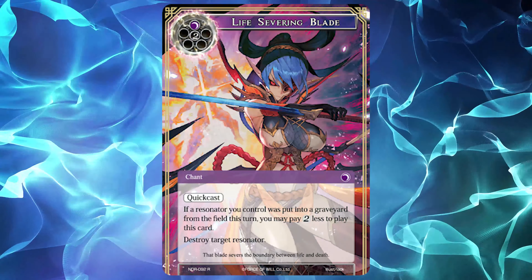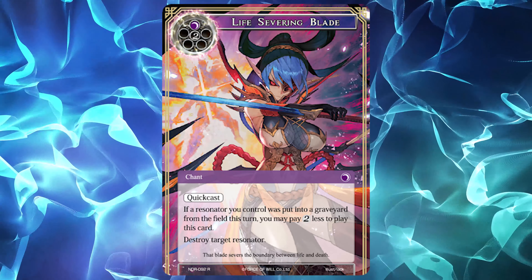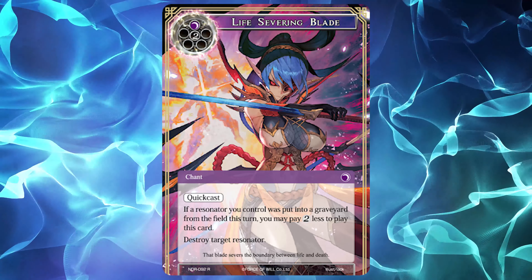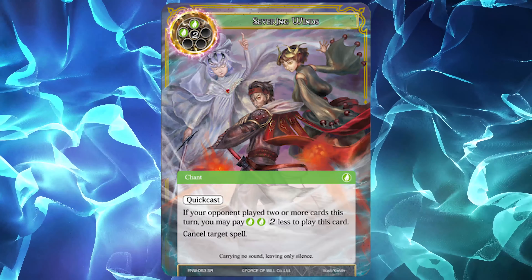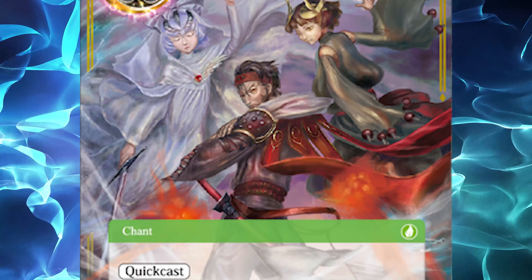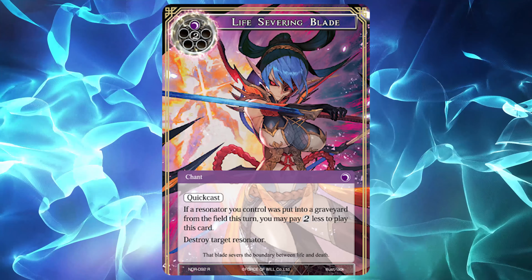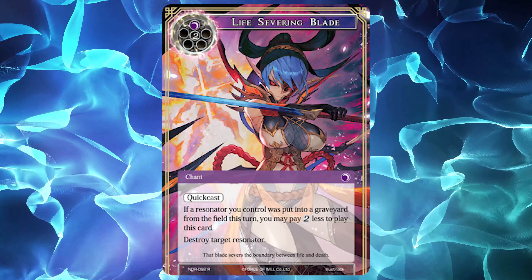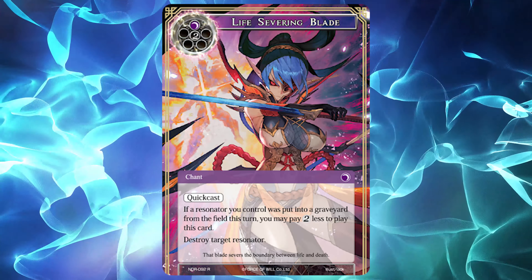My top card from New Dawn Rises is Life Severing Blade, a 3-cost Darkness chant that destroys a target Resonator. It also has the effect to reduce its cost by 2 Void Will until the end of a turn if a Resonator was sent from your field to the graveyard in that same turn. Instant speed Resonator removal can be the difference between surviving a turn or hitting lethal, and having that power for 1 Darkness far outpaces any other removal option the game has had thus far.